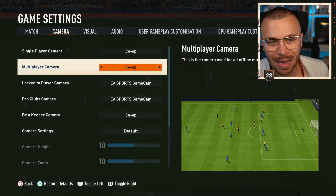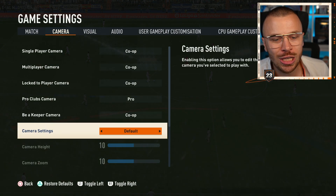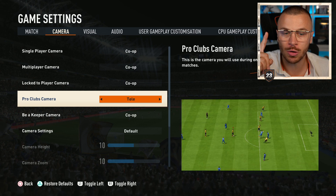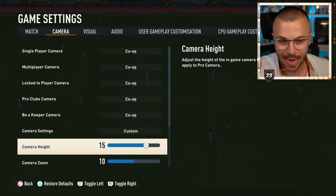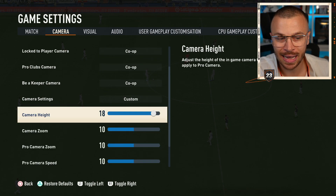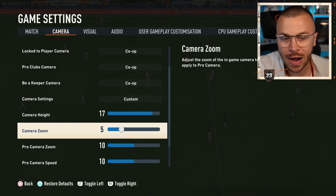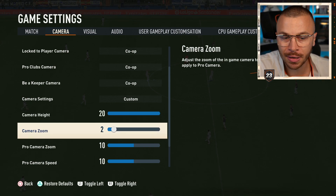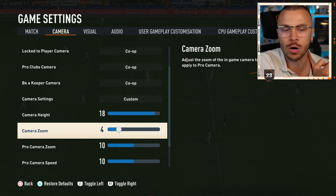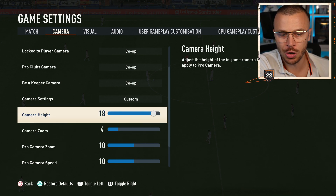I'm going to use Co-op. In my opinion, Co-op is the best possible camera you can use. I'm going to use custom camera settings — 18 and 4. In my opinion those are the best values. You can use 17 and 3, 5 and 9, 19, 20 and 2 — something like that — but I'm currently using 18 and 4, the best possible values you can apply to your camera.